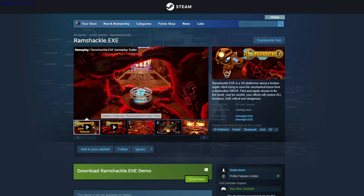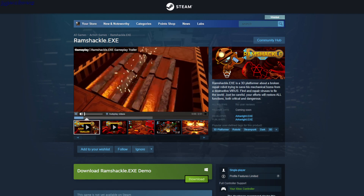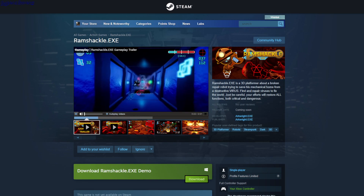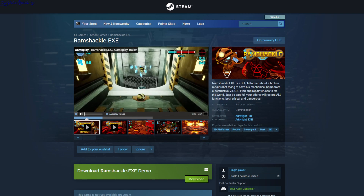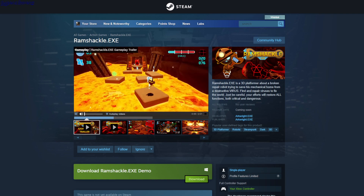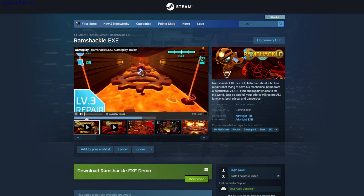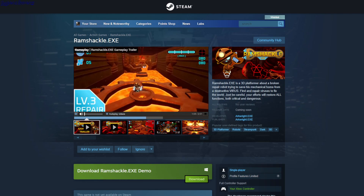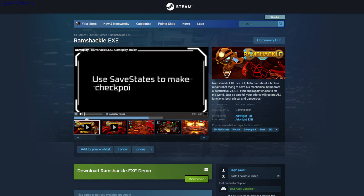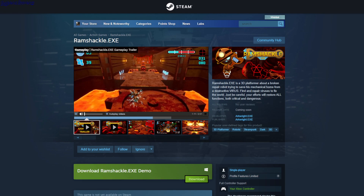Ramshackle.exe — you play as this robot and it's kind of a platformer where you go around and collect blue energy. There are multiple paths. You use your shield to defeat enemies and cleanse the area — that's how you deal with them. This is a demo.